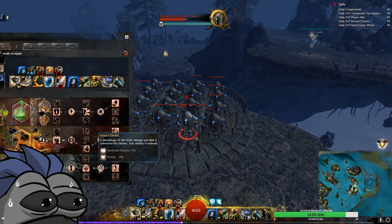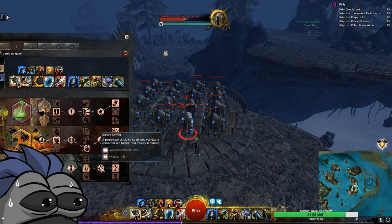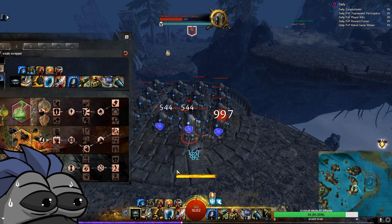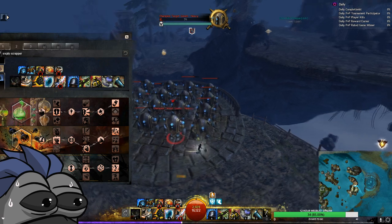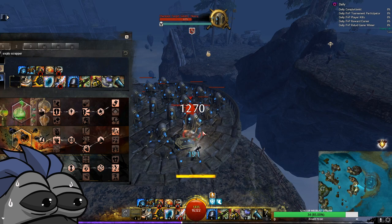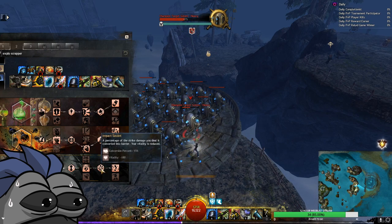Impact Savant: a percentage of the strike damage you deal is converted into barrier; your vitality is reduced by 180. But just by auto attacking and dealing damage we get barrier — you can see those little blue numbers. We just get barrier from hitting people. Obviously we're hitting lots of golems right now so we get more barrier, but yeah it's super good for a minor trait.